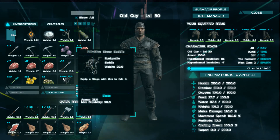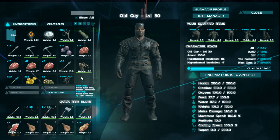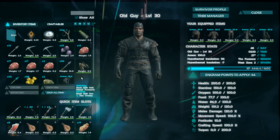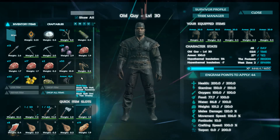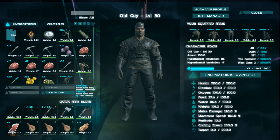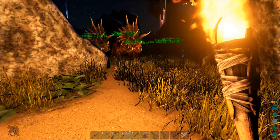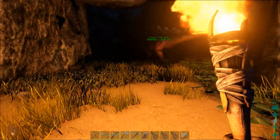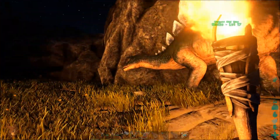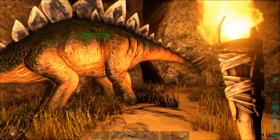Of course I've been waiting to hit 30 so that I could get the saddle for the Stego, and I finally have that. So now what I'm going to do is I've emptied the trikes so they have lots of room. I'm going to go back out on the Stegosaurus again and get a whole bunch more narco berries, come back to camp and make a bunch of narco and level up even more. And once I go through that, the next plan is to start looking for a new place to live and start heading inland.